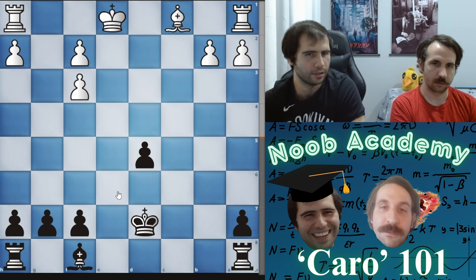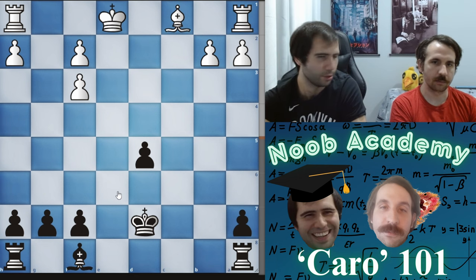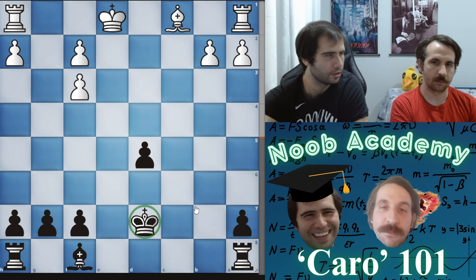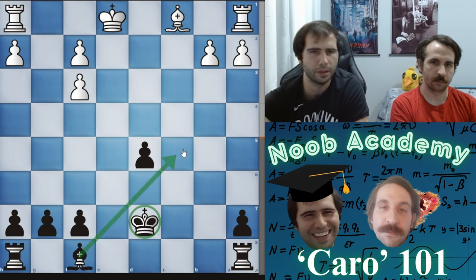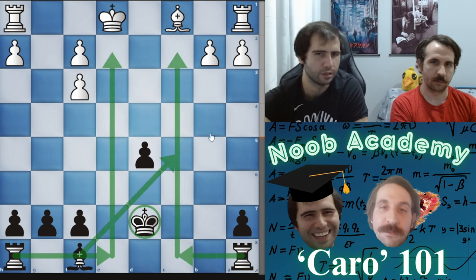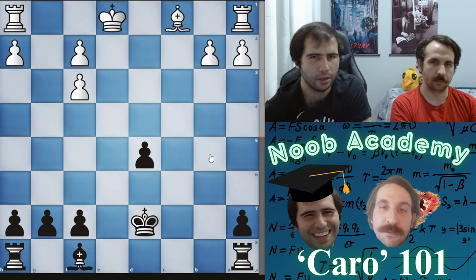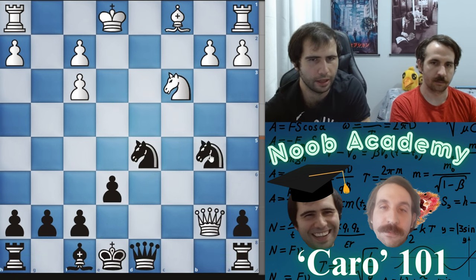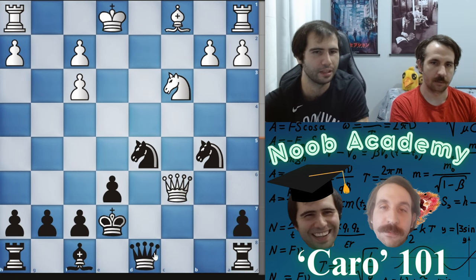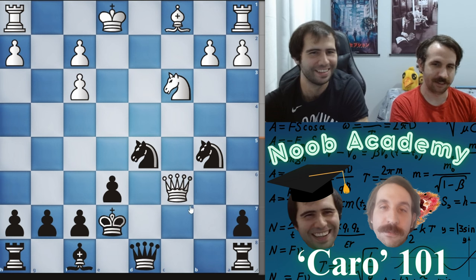You take, and if they take with the queen you play queen d7 and you're doing very well. This variation is known as the endgame line because you've got an endgame. It's a good version — there are no queens on the board, and the fact that your king is in the center is not a problem at all. You'll play something like bishop c5 and rook e8, and in practice Black is often better here. The only way they can try to bamboozle you is queen c6 — you can't block with the queen because your rook drops, so you have to play king e7 first.